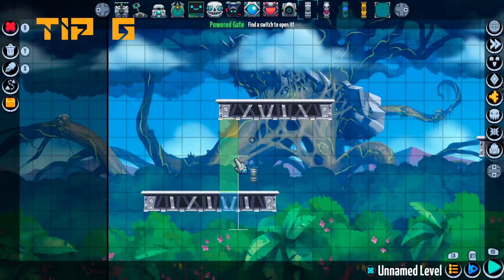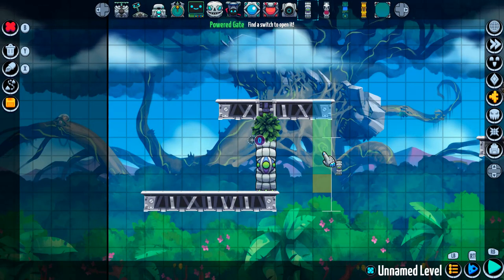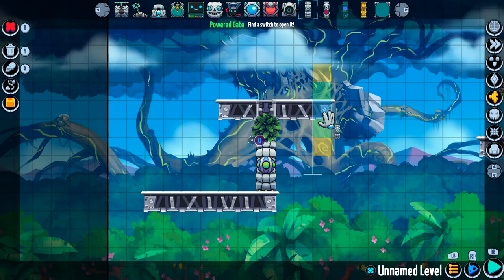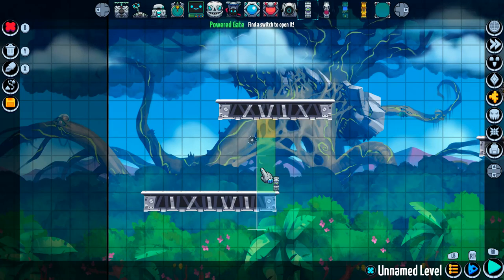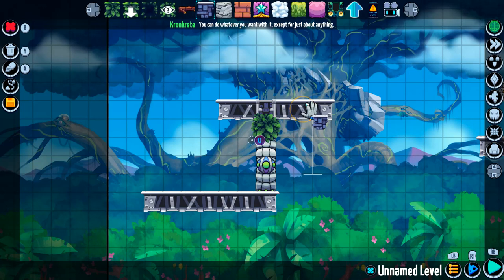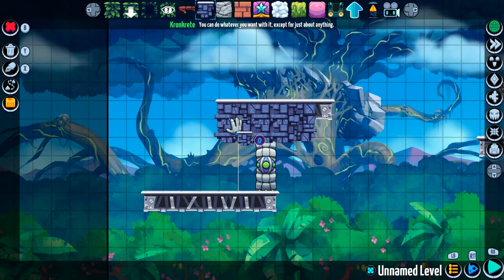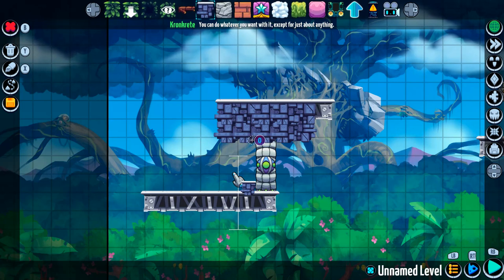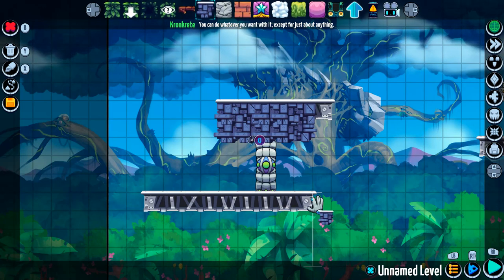Tip number six: when placing certain items that require solid blocks to be above or below them, they will place a default foreground block if no other block is available to attach to. Removing any of these solid blocks will also remove the item in question. To easily rectify this, simply take the type of solid block that you would like to place and paint over the default block. This leaves your door or other item in place and works for all items that require a solid block beneath them.